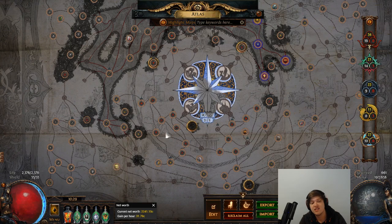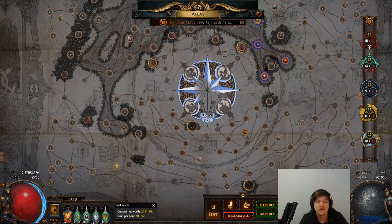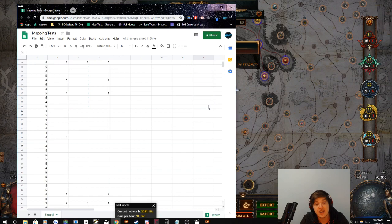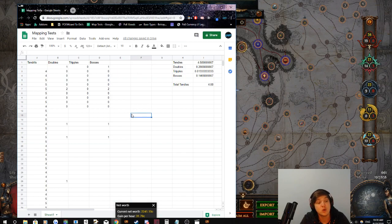I believe you get more loot tendrils in general, as well as more boss and difficult encounters, the higher you go up the tiers. In white maps, Qtog reported an average of 3.9 loot tendrils per map encounter, and for me I had it at 4.88 for 75 maps run. I never had a three-tendril encounter that didn't have multiple double lanes. I never dipped below four reward chests, and in some cases received many more than four.